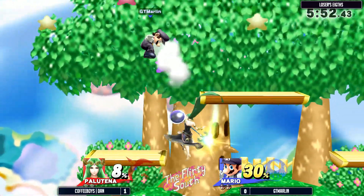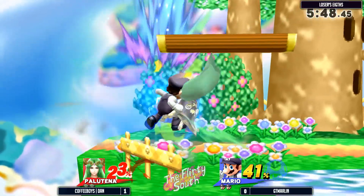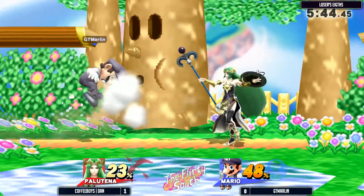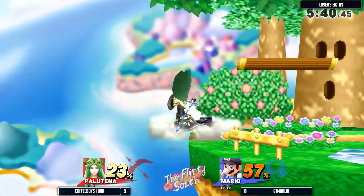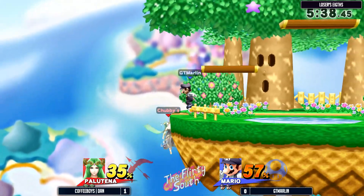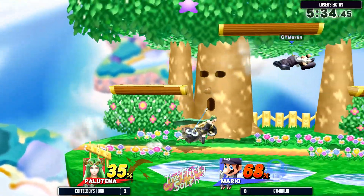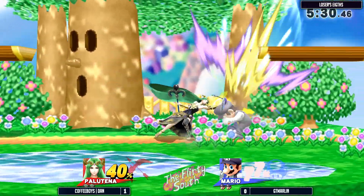Let's see what DT Marlin can do in this matchup. That was a nice down throw to Nair. He flubbed the landing — he can auto-cancel land on the platform and then jump again and get another Nair for free. Oh, that was a nice air dodge for DT Marlin. Set up a fair here. DT Marlin's not that nutty — he's looking for it, but he's not going to force anything, which is smart. Which is why he's in top eight and we're not.